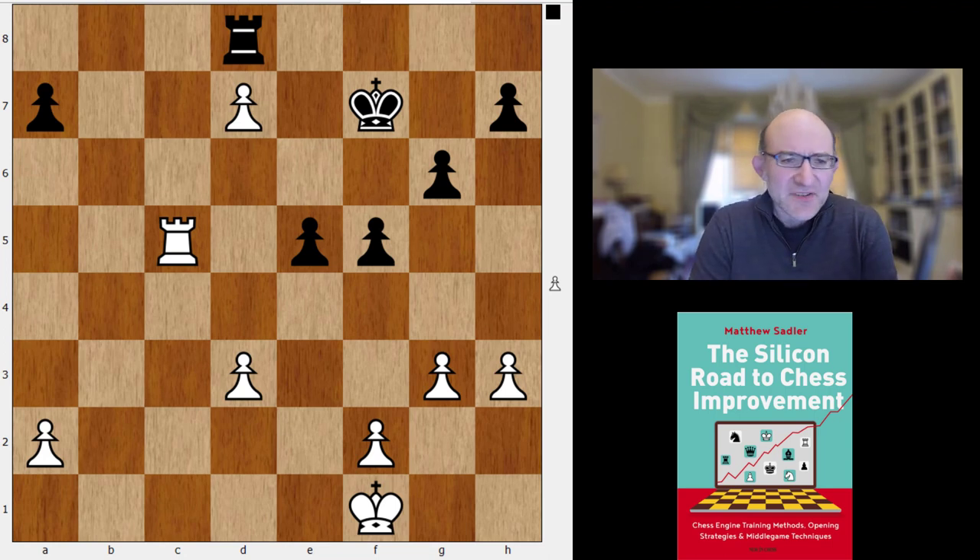This game demonstrates beautiful ways for the engine to defend this type of ending — very active ideas implemented in ways I'd never seen before. It also shows Spassky's great skill in making something of nothing. My engines felt the ending was equal pretty much all the way, but you could see the practical pressure growing as Spassky advanced pawns on both sides. We'll play through the game, point out interesting engine findings, and marvel at Spassky's skill.